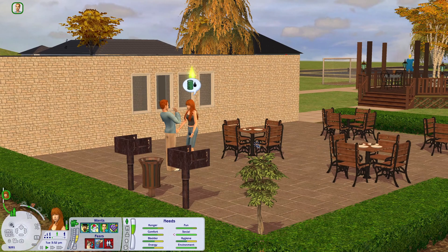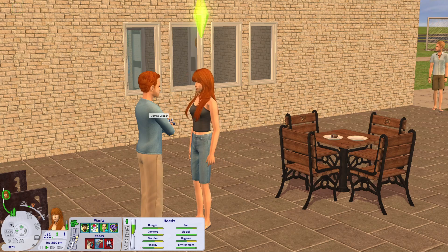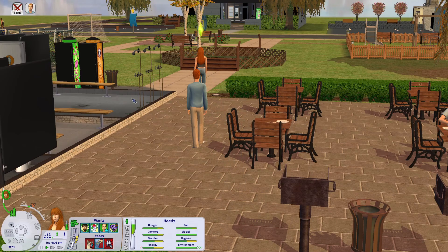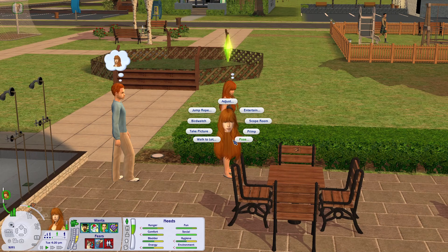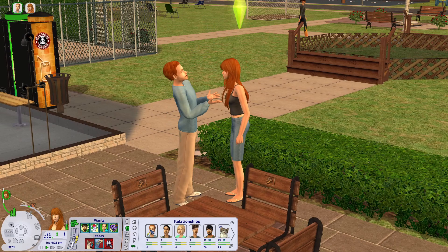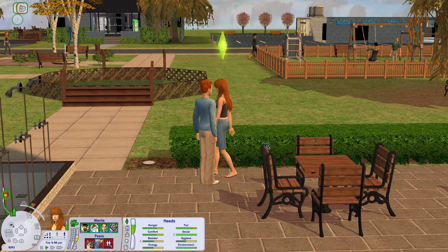She only has one bolt with James but he's the first sim she's found attractive. They chit-chat — they both have red hair which is kind of cute. She makes hot dogs for everyone at the park. James tries to charm her but she's not into it. He tries telling her a joke too, but she's still not really into it right now. Maybe after she goes home and thinks about it she might reconsider, but we head home.